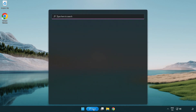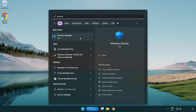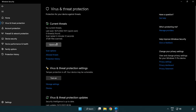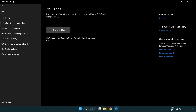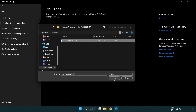Click the search bar and type security. Open Windows Security. Click Virus and Threat Protection. Scroll down and click Manage Settings. Scroll down and click Add or Remove Exclusions. Add an exclusion — try File and Folder. Find your not-working application, select it, and click Open.